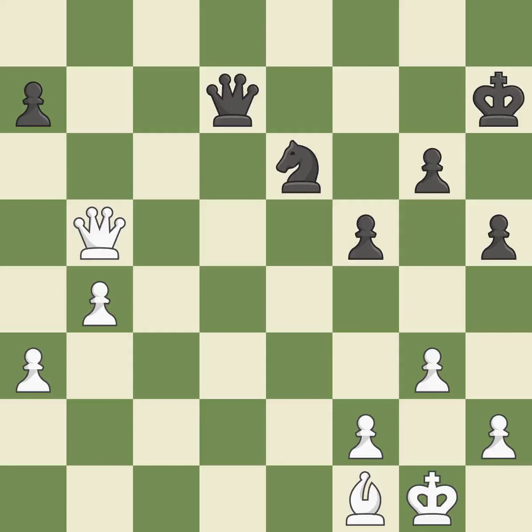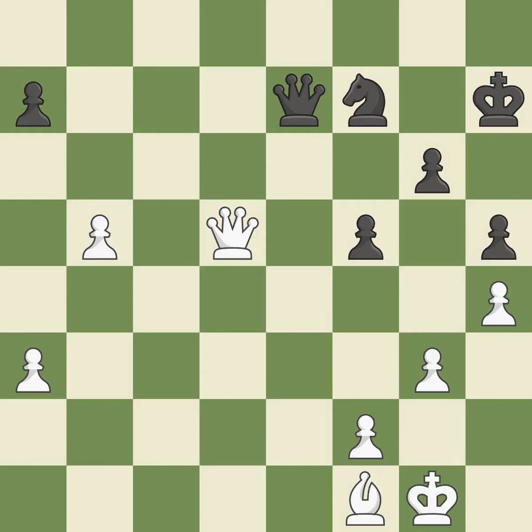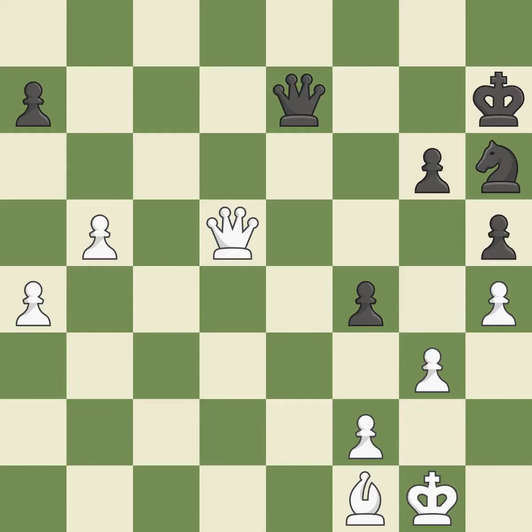The queen is therefore moved to safety. Among the best actions — a powerful play. This strikes a rival knight. The knight is thus brought to safety. A wise decision — that is a logical response. The pawn is now on a square that is safer. Among the best actions. This offers to exchange pieces of equal value.